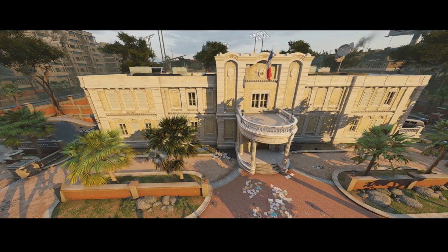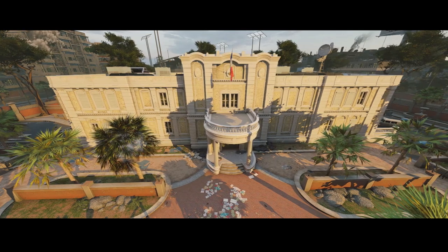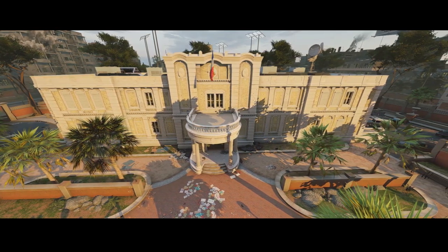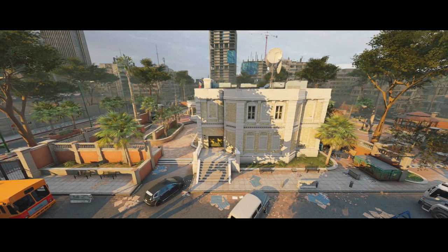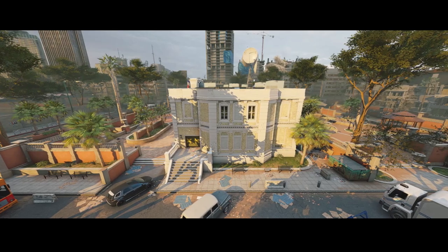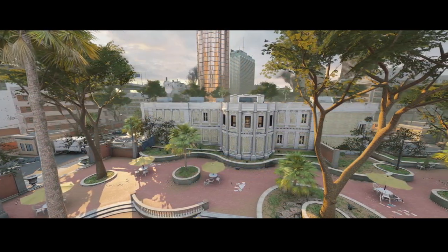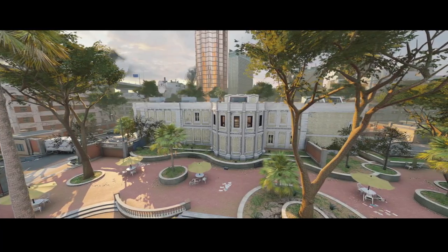Starting off with Consulate, or to be more precise the French Consulate in Ivory Coast. This is actually the only map in the game to be based off of a real location and a real event. Consulate has been in the map pool ever since the game's release and is one of the few maps that has been out for so long that has yet to receive a rework. It's a staple of the game, so let's go take a look.